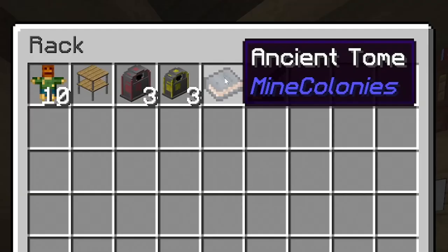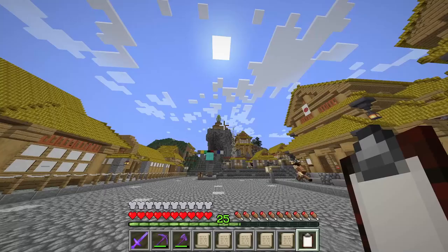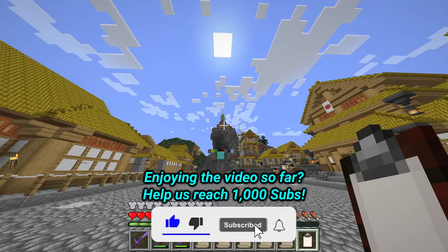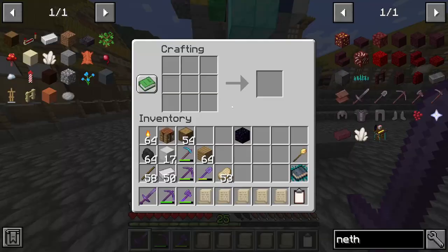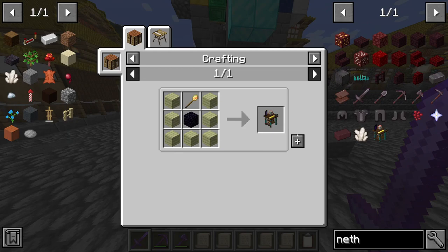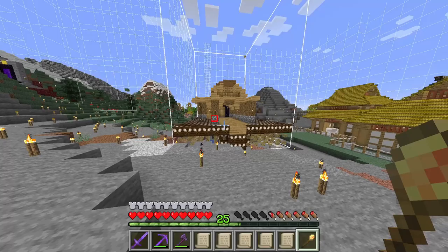We do have an Ancient Tome inside our warehouse, which is great. We will need to get our Enchanter's Tower up to tier 3 next, but not to worry — I've already set Ava to do that for us. Just a few more pieces of stained glass needed, and then we'll have it. So while she does that, I'm going to make up some of these Nether Mines.